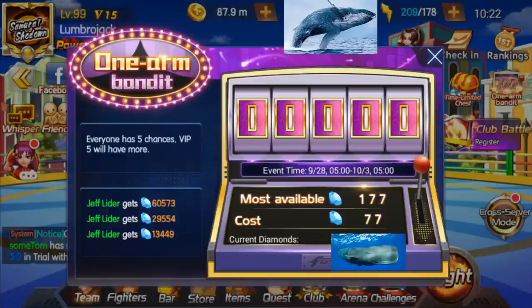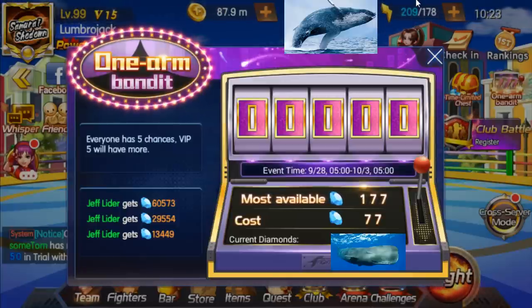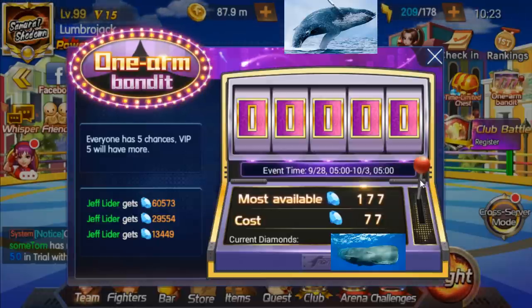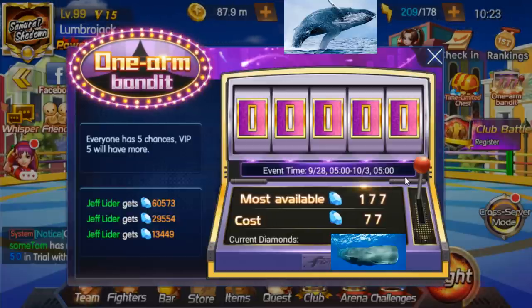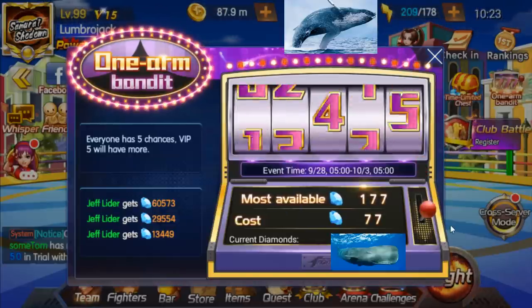First we're going to do the bandit pulls — just give me one second here to pull up my bandit tracker, make sure I know exactly what I'm getting. All right, first pull costs 77, max available 177. You guys will notice they did revert back to the global pulse. I've heard some hubbub about the values being off, but we'll see.